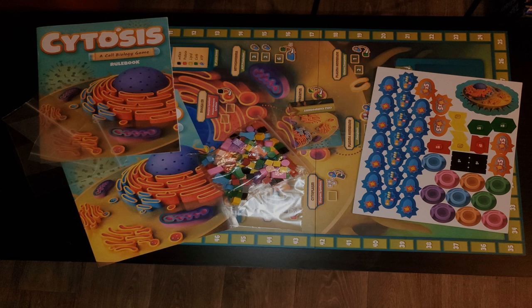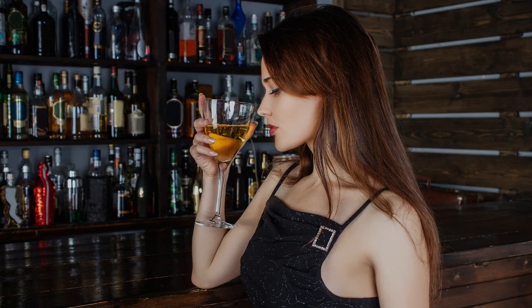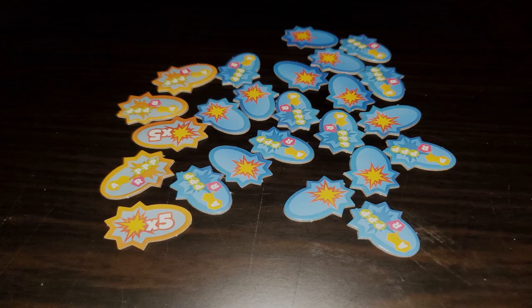It also comes with extra resealable plastic bags for keeping track of your game components. The goal of the game is to score health points by doing various tasks for the cell, such as creating hormone receptors, hormones, or enzymes, clearing up alcohol toxicity, and completing goal cards. Many actions in the game cost ATP, to represent the energy costs of various cellular interactions.